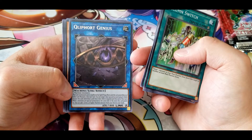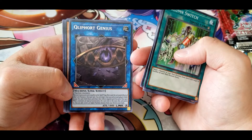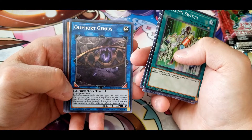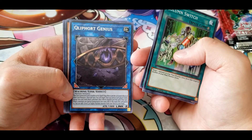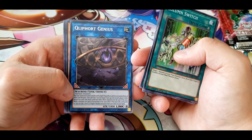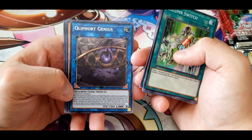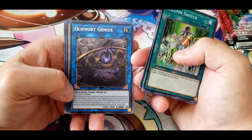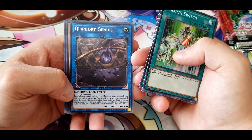This link summon card is unaffected by spells, traps, and activated effects of other link monsters. Once per turn, you can target one face-up card on each player's field except this card — both have their effects negated until end of turn. When two monsters are special summoned at the same time to the zones this card points to, you can add one level five or higher machine monster from your deck to your hand.